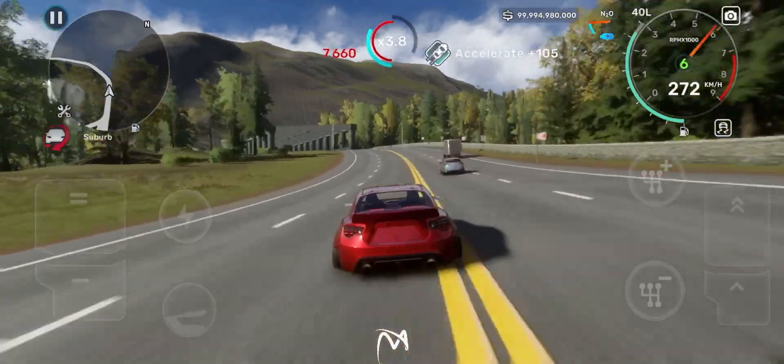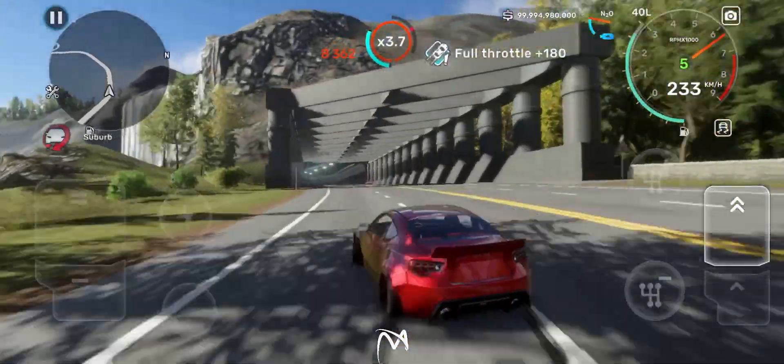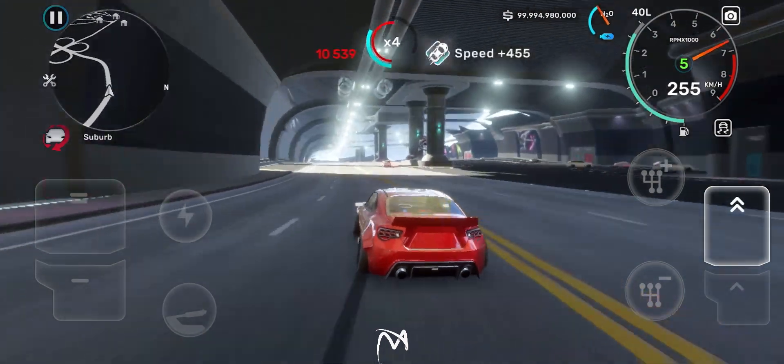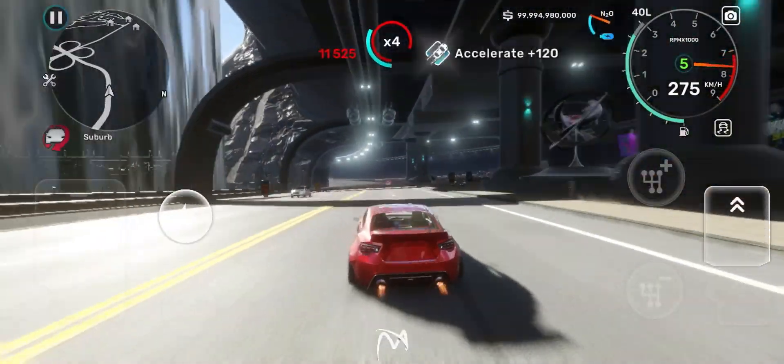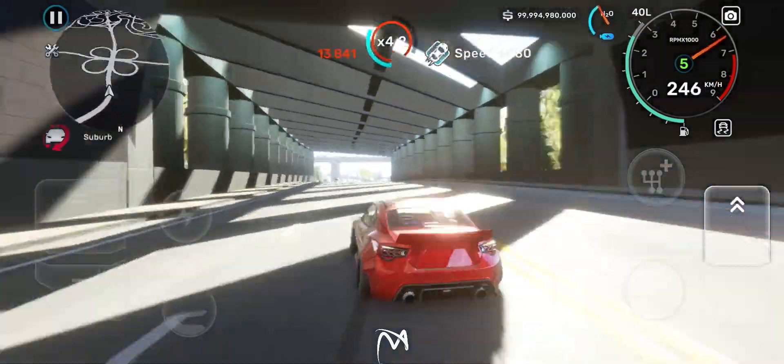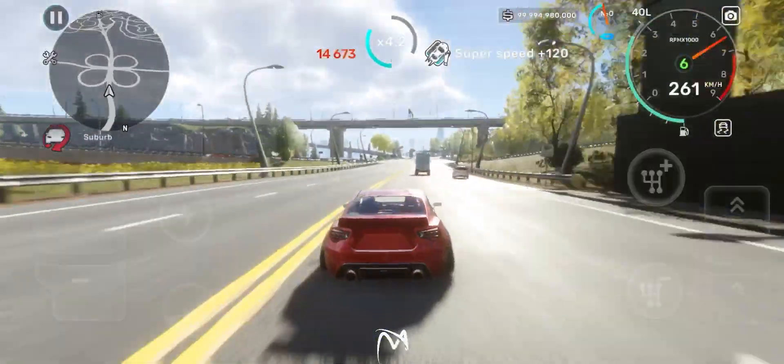Kark Street has two different modes apart from the main story mode, which are sprint racing and the drift event. These are time-limited side events to earn you more cash and keep track of your skills. Racing in this game is fun and not as hard as other racing games — it's more about strategy.